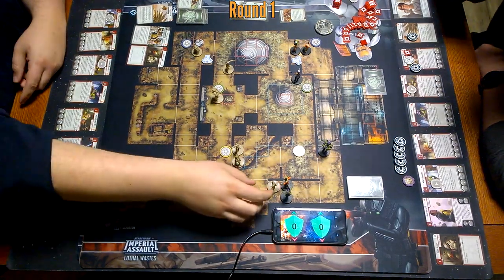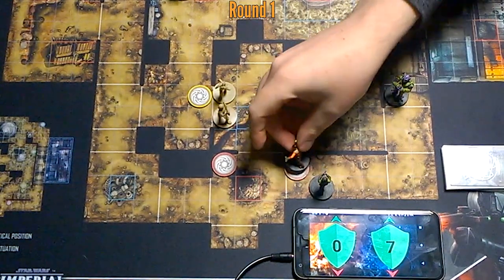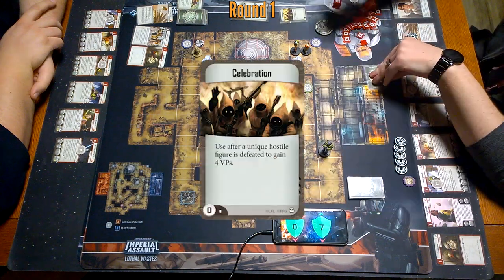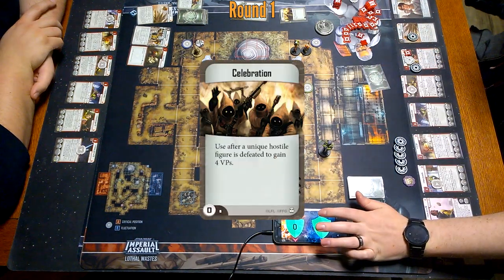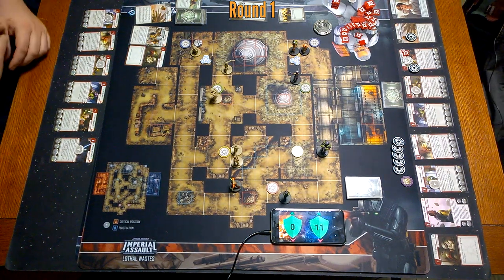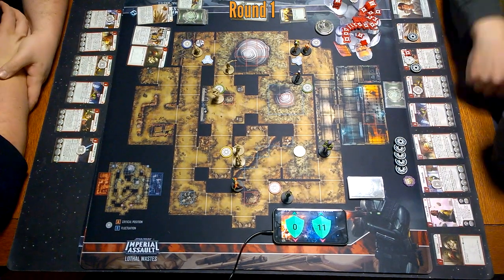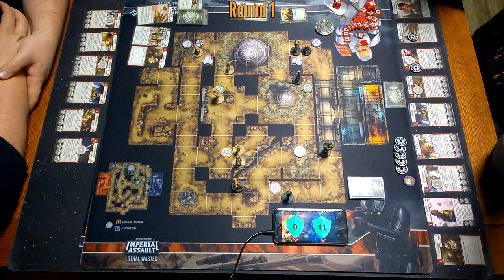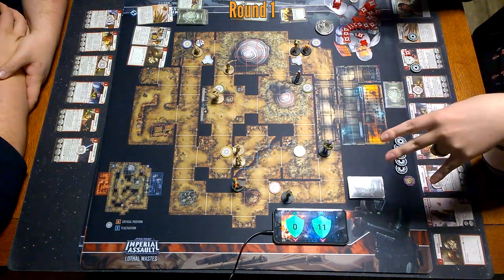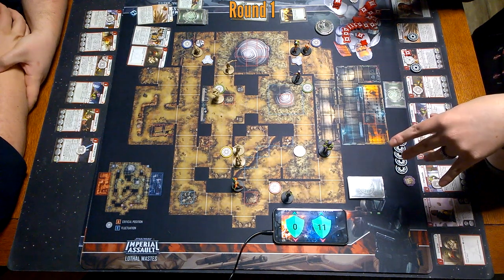Ezra still has one action left. He's going to go one, two, three, four — stand on this thing. I'll also play Celebration off of that. That was rough. Only getting one damage in response was even rougher. I'm already learning that if I play this one and I don't have initiative, I don't want to be within reach of Kanan and Ezra round one.